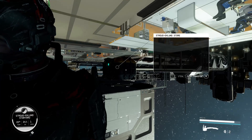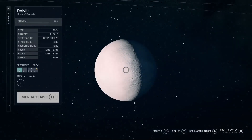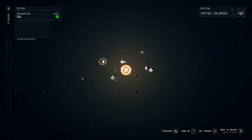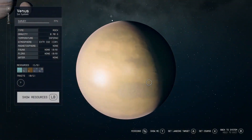Now once you get your money, in order to reset the chest and come back and get it again, just press start, go back to the map, back out one, then go to the Solar System and we're going to go to Venus.